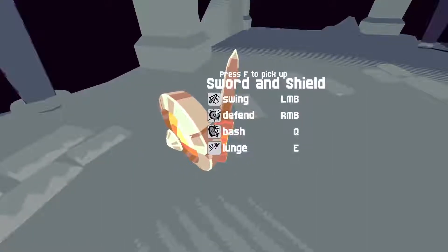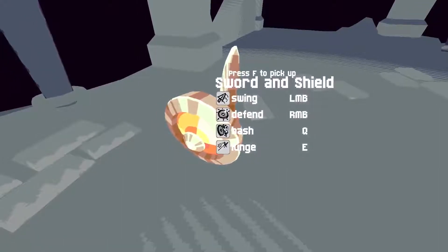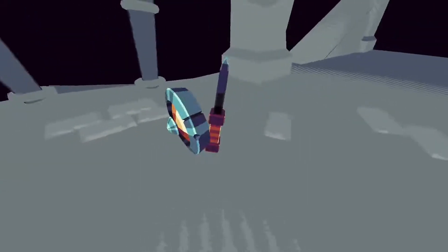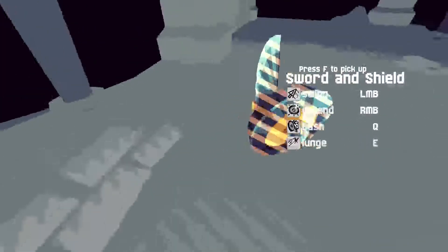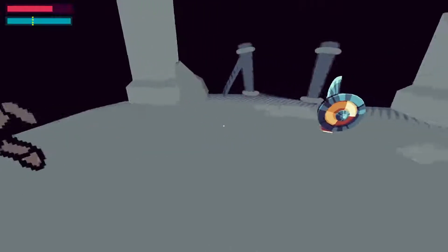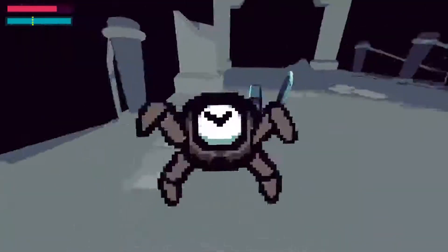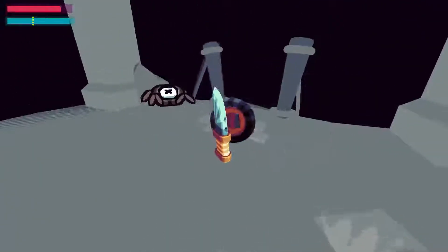Let me look at it. Swing is left mouse button, defend is right mouse button, bash is Q, and lunge is E. The text is a little small — you can read it fine when it's right here, but at certain angles it kind of blends into the background. So I'm getting killed by this guy and I didn't even pick up the item yet. How do you pick it up? Press F to pick up.